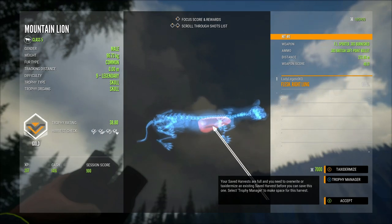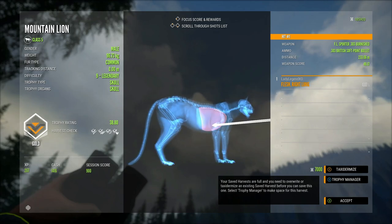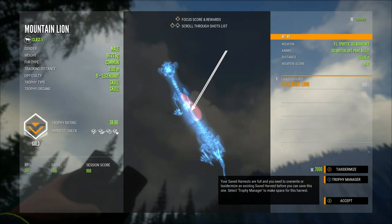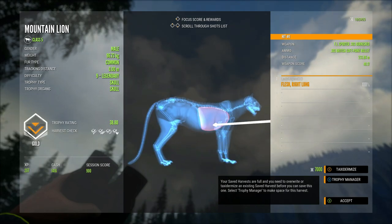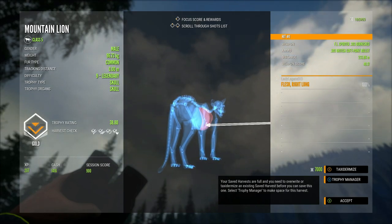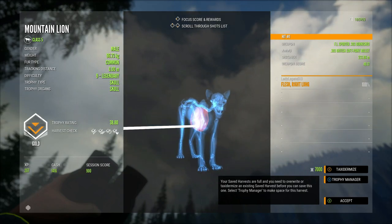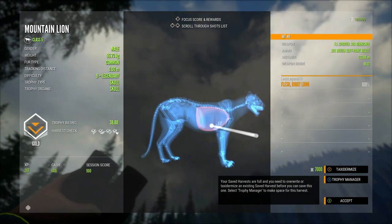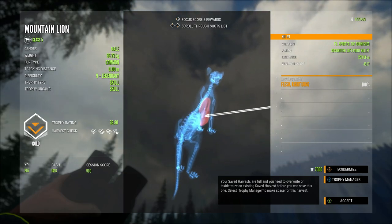We definitely have quite a bit less penetration with the soft points, although that is still sufficient. For mountain lions, you're going to get a single lung at 233 meters. I'm pretty sure with the polymers you'd get a double lung from the same distance - interesting.